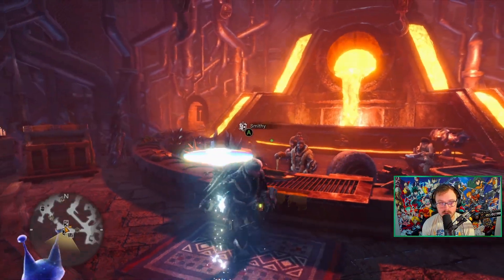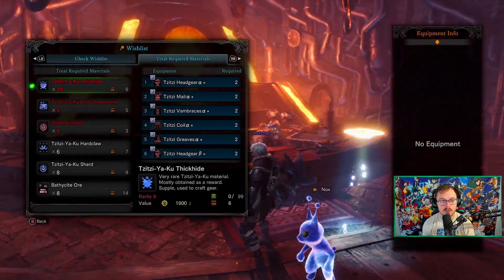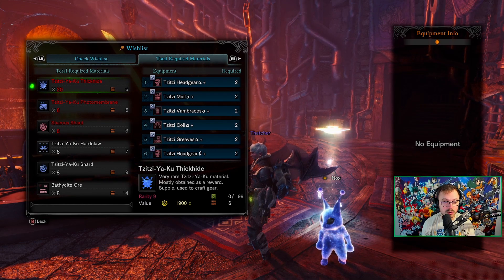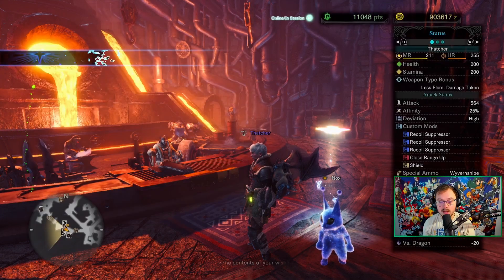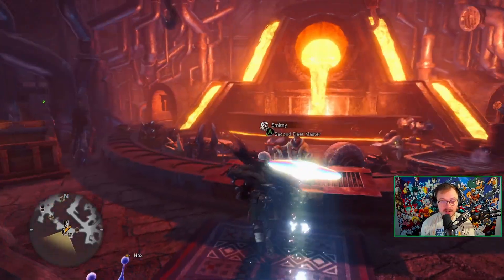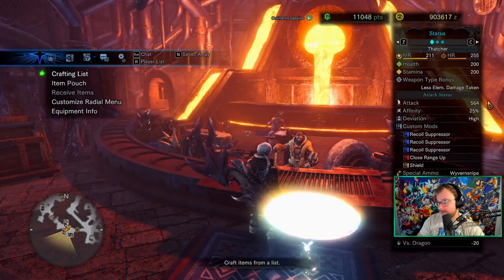Just for the armor sets alone, we're looking at 20 thick hides, one more photo membrane, and five more Shamos shards. Honestly not bad — I thought that was going to be a lot worse. But we're not done, because now we need to have the weapons, and I don't think I've ever gotten a Titsuyaku weapon in my life.